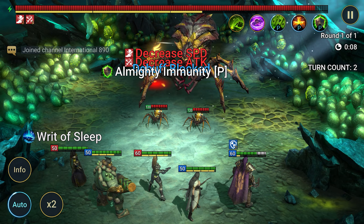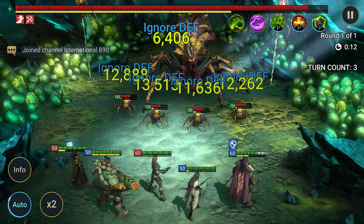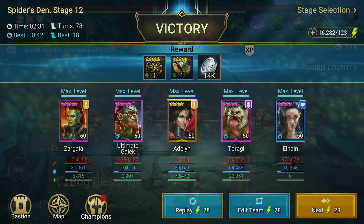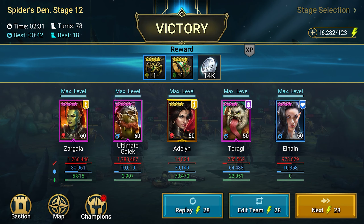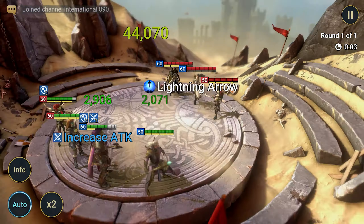As for skill upgrades with tomes, the choice is obvious. Upgrading the cooldowns of her A2 and A3 skills will allow Zargala to use her strong abilities more often, significantly increasing damage. So if your primary epics are upgraded, invest some tomes into Zargala.